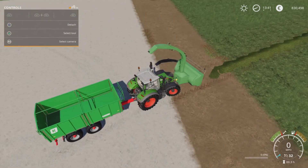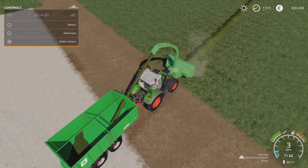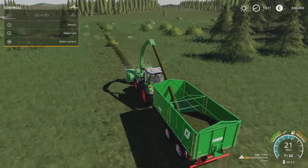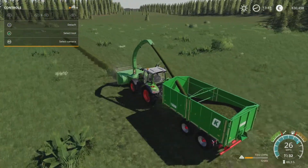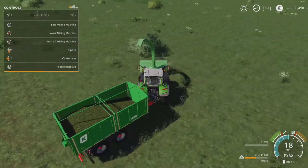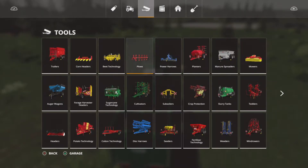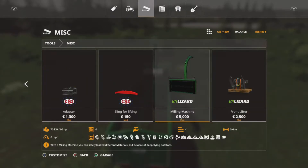Lower it down, turn it on, and if you start off slow, just edging forward until it starts picking it up, you can gradually increase your speed and then just put your foot down and it will go reasonably fast. We're doing 19-20 miles an hour picking up all this grass. You can get through straw swaths, grass and hay in no time. Absolute fantastic bit of kit. You'll find this under tools, then under miscellaneous, and it's dirt cheap to buy — only 5,000 — considering what it does.